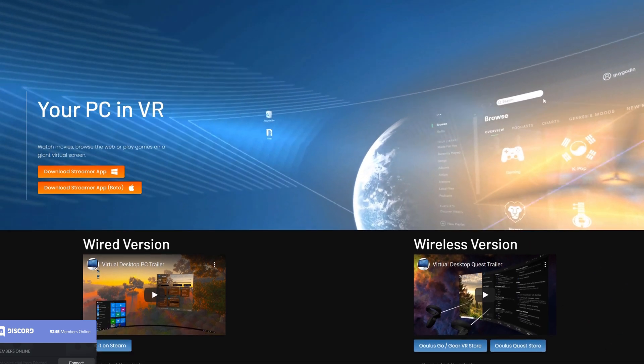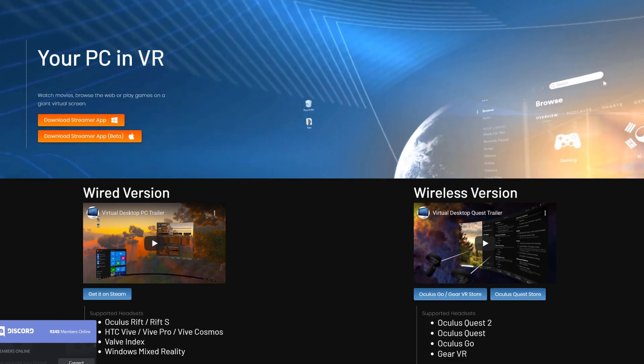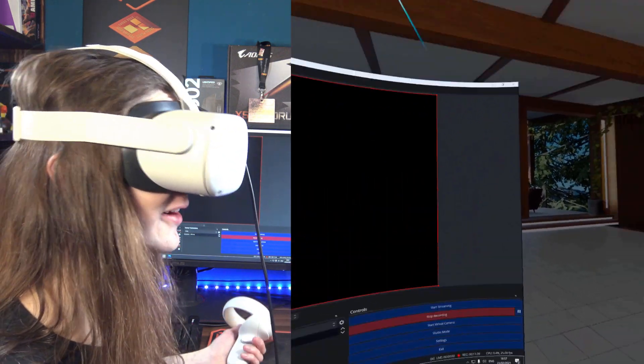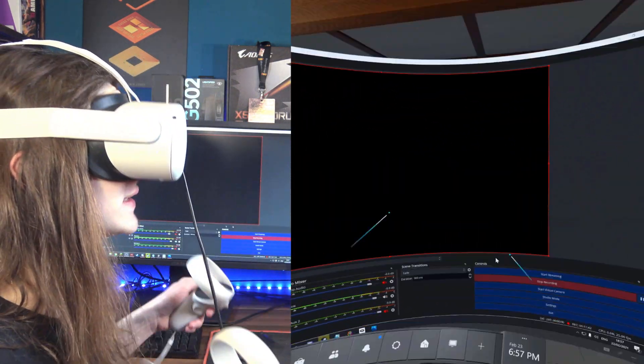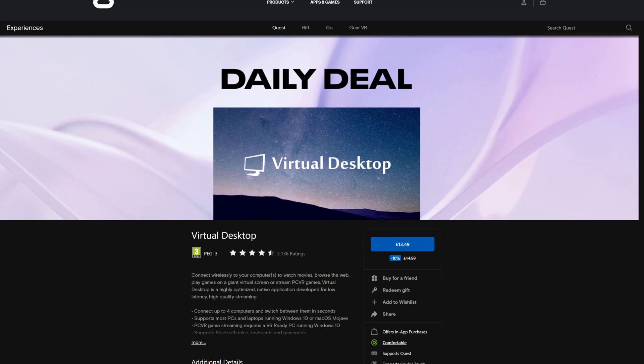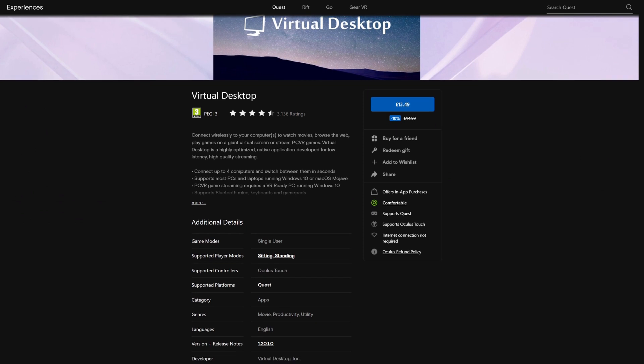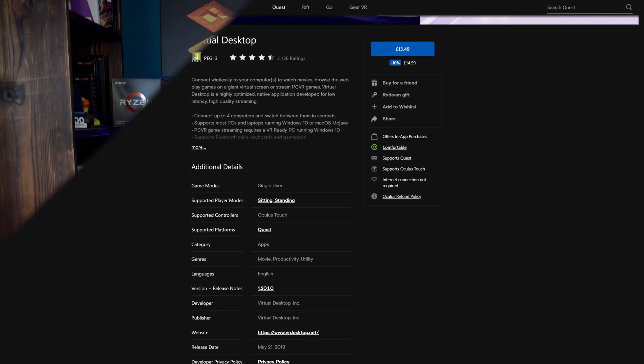Do you remember all the praises I sang to the Oculus Quest 2 in all my videos about it? Forget all of that, because I just found the new best thing about it. And it's the confusingly named Virtual Desktop — but not the built-in virtual desktop mode that allows you to basically control your PC from inside your VR headset. No, this Virtual Desktop, despite having the same name, is a standalone app you can buy for around £15, and what it allows you to do is pretty much the same thing, but with a few extra things that make it so much better.